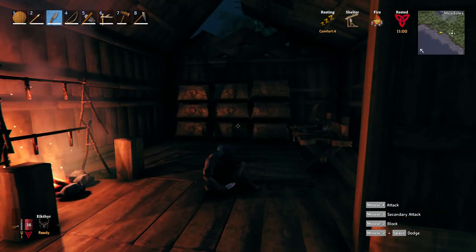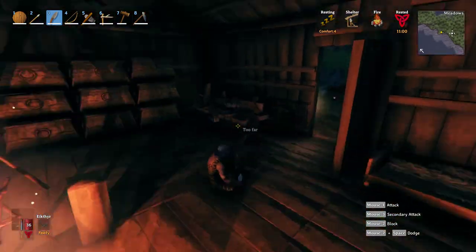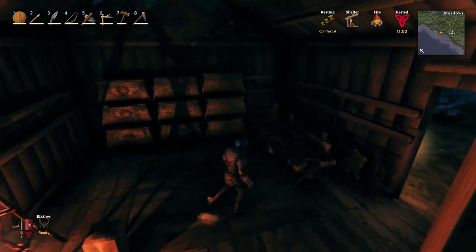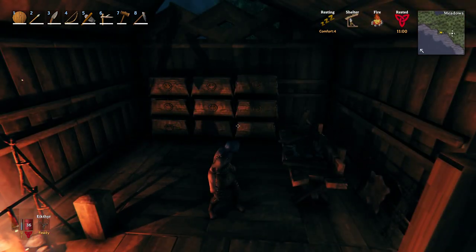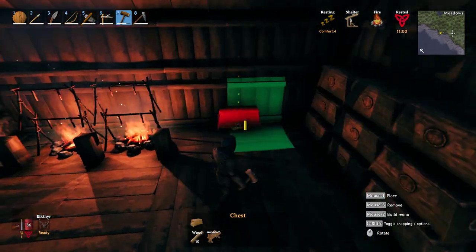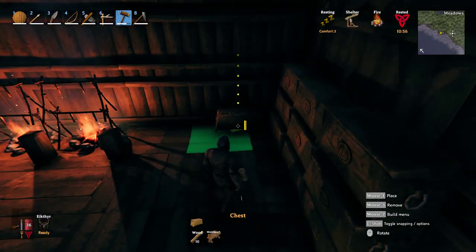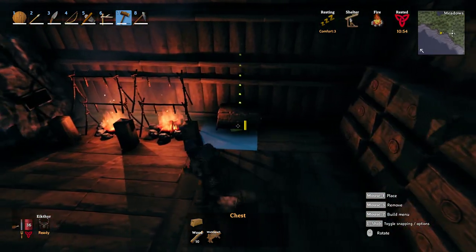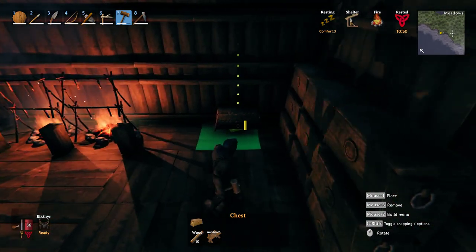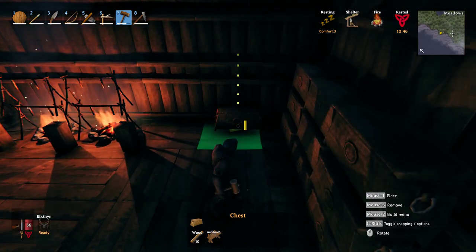I want to put some food chests over this way in this area, so I'll go ahead and show you how to do that. It's extremely simple. First, you need wood and you need a hammer. Go to hammer, furniture, chest. Place your first chest about where you want it — let me measure this out so I can put one there. I'll come over this way a little bit so it doesn't look too messy.